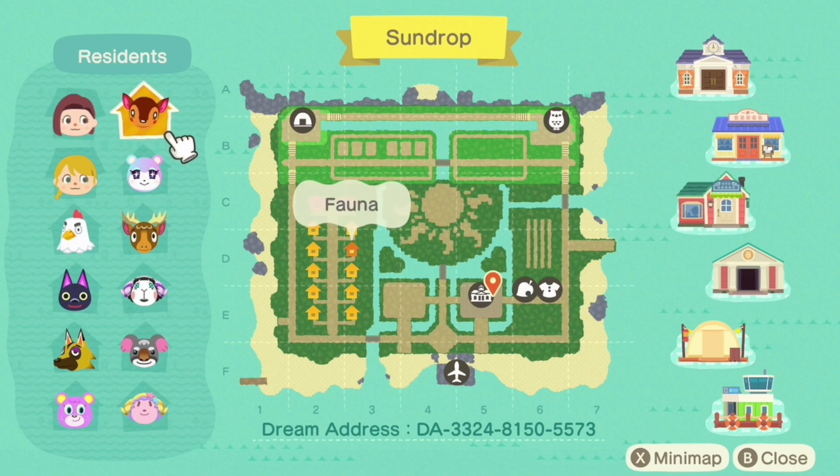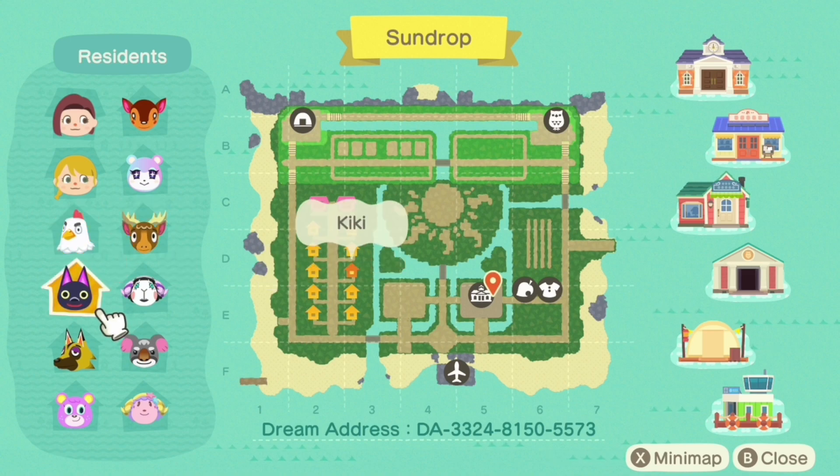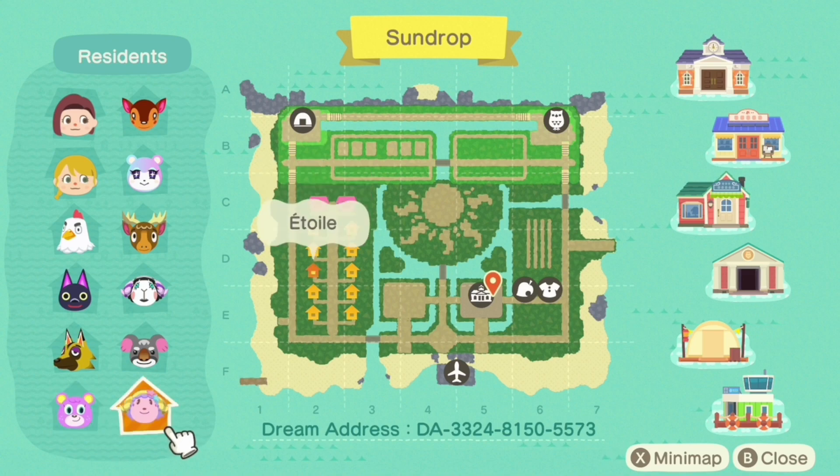And we have got Fauna, Judy, Eric, Goose, Kiki, Muffy, Gonzo — you don't see Gonzo very often, do you? But I love Gonzo. And Kyle, Megan, and Etwa. Some great villagers for this island, right?